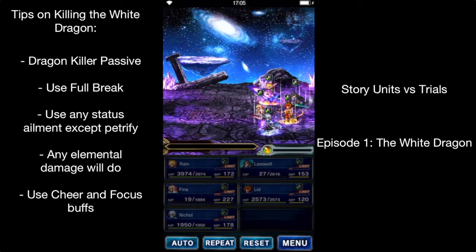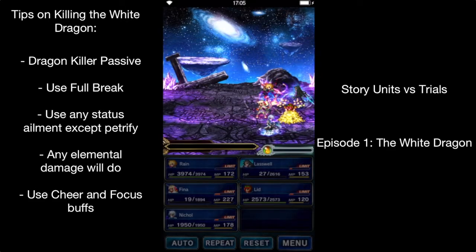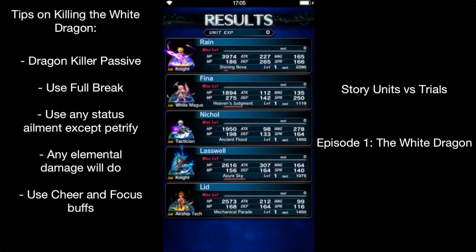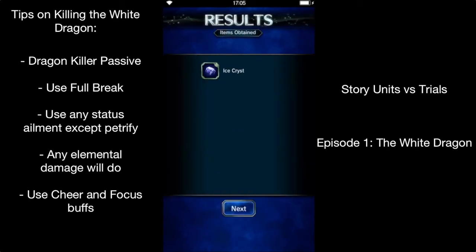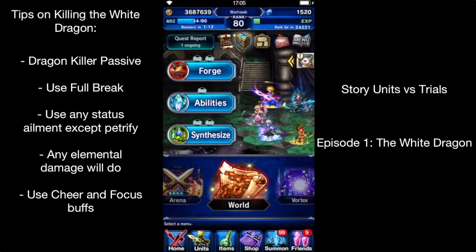Especially with dual wields — Dragon Killer helped a lot with Blaswell and with Rain. Having his six star farm with his full break, Fina with Cheer — that was pretty easy. Obviously, everything else would be pretty difficult. But it'll be a little fun series here. Not sure how far I'll be able to get with this group. So there's the first one. Thank you for watching — go ahead and leave any comments below. See you on my next video.